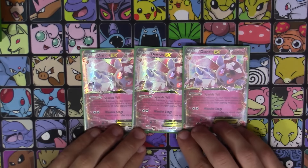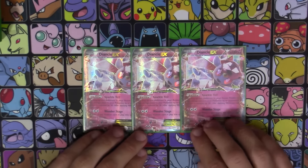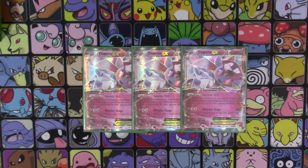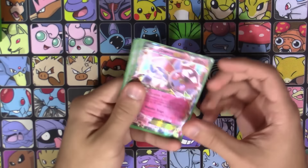We're kicking things off with three copies of the new Diancie. This is the one you want to start with most, so running a fourth isn't a bad thing. It's got the cool ability Sparkle Veil: as long as Diancie is active, any damage it takes is reduced by 30, which helps make up for the low 150 HP. Its attack is Wonder Stage — Fairy and two Colorless for 60, and if there's any stadium in play it does 50 more damage without discarding the stadium, so it's a continuous 110. This deck isn't really for high damage so much as high defense, which I've always wanted to build.